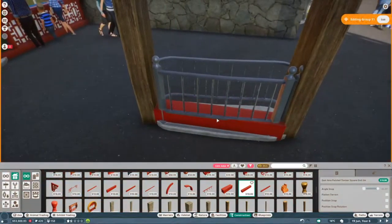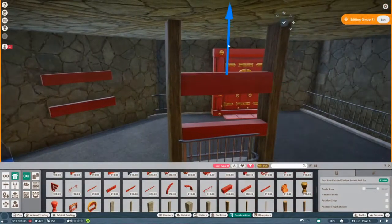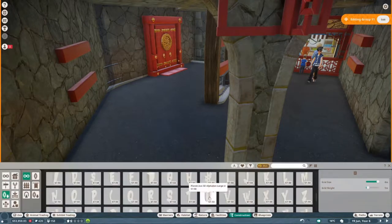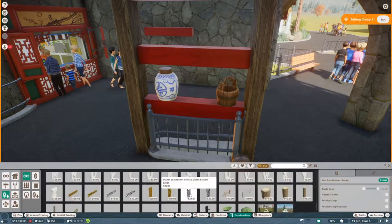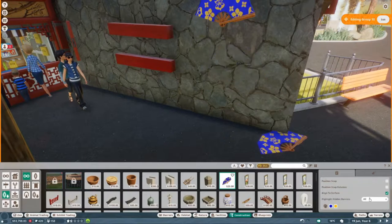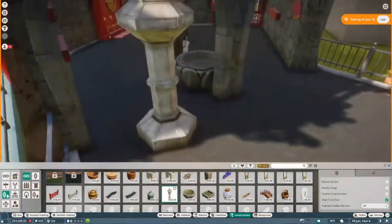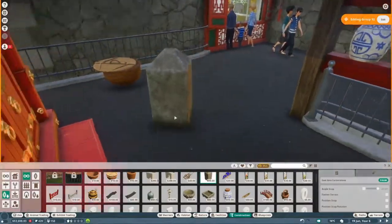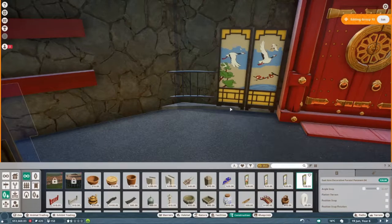Just trying to hide that barrier right there by adding these little pillars, which we will put some nice pots on. I do need to unlock some more items — drawing a blank on what they're called — but we need to unlock the different things so we can have more items to put everywhere and fill up this area a bit more.